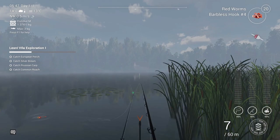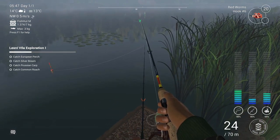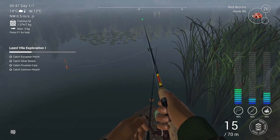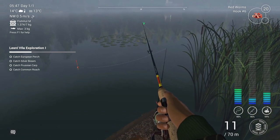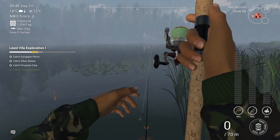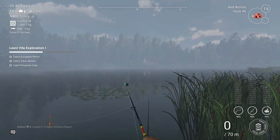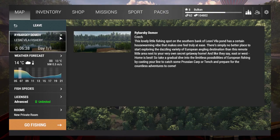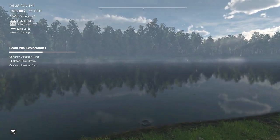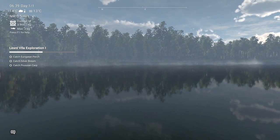There is something on the bottom one — here you go, it's a small fish. So that's good news. Maybe bream or roach, anything that will count. Here you go, a little common roach — alright. And Prussian carp. So let's see — Prussian carp it is.